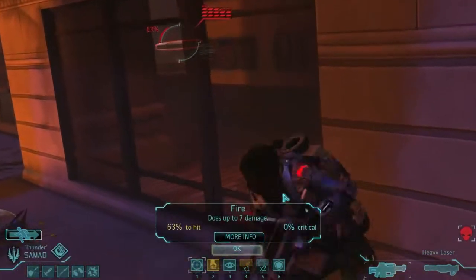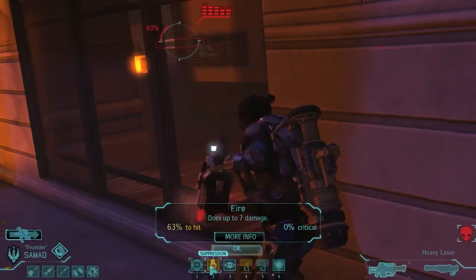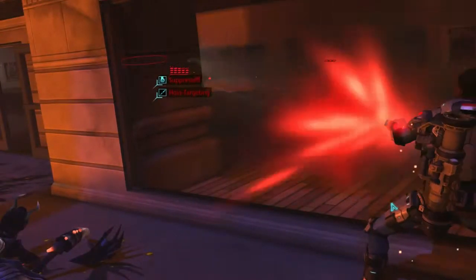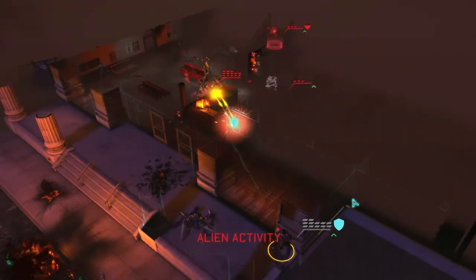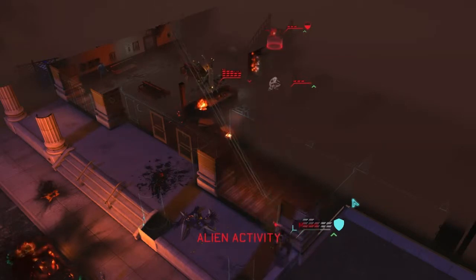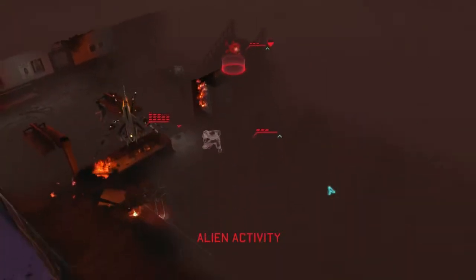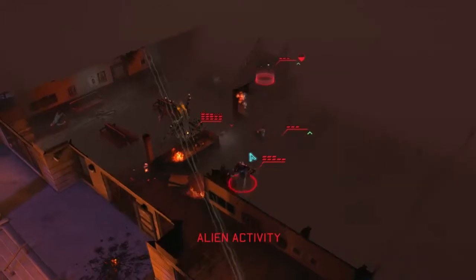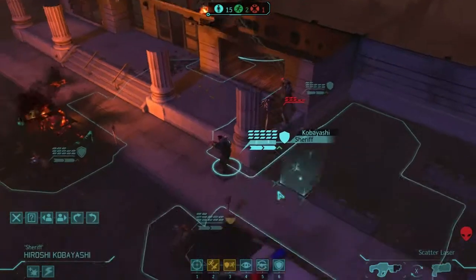We've got a hit - a 63% hit. It says 1% there - is that what they've got to hit at me? Suppression - reduces target aim and takes a free shot. Let's do that. Suppressing - awesome. Are they suppressed? They kind of feel like they're trying to suppress me. Okay, we're doing alright. Poisoned - poison is proper bad. Hopefully we can give him the 1-2 there. Kobayashi - 100% hit. Who needs a 1-2? We're just in with the 1.